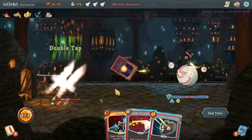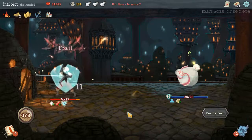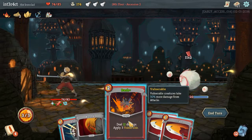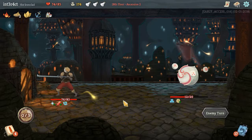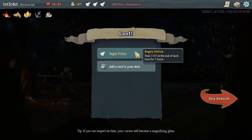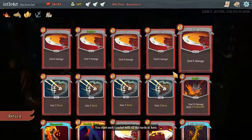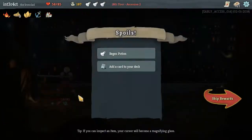Reaper only heals on unblocked damage — I need to remember that. I've tried to use it against things with block up wondering where my healing went. It doesn't work like that. Is there like a hidden thing in Ascension 2 where all your potions become regen potions? Clash would be nice, but as I said we're not a clash deck — or are we? We very well could be a clash deck.